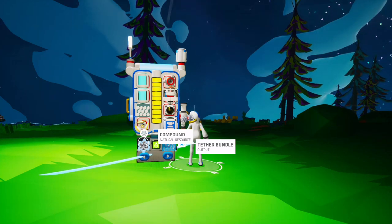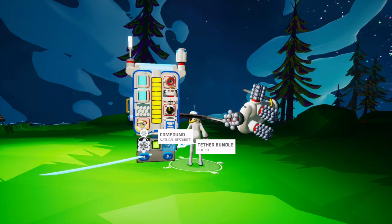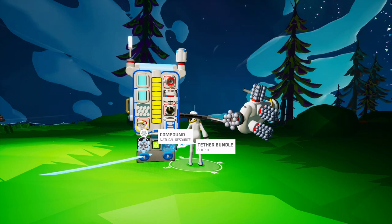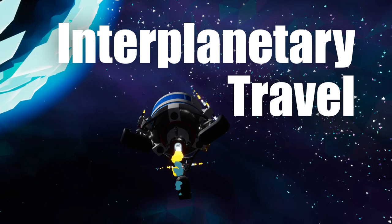Some extras you might consider are extra crafting resources so you can build basic things right away, like tethers. Remember that you can place items on the top two slots on the backpack as well as on the terrain tool — I like to fill them all up with useful items before I leave. Once you're geared up, it's time to launch.